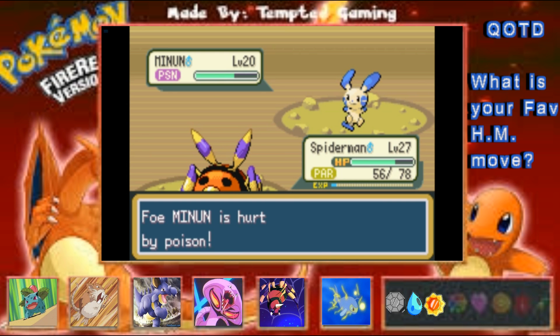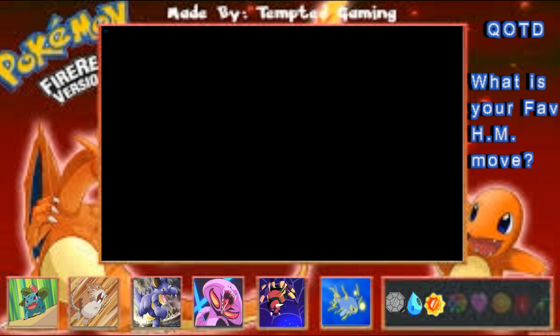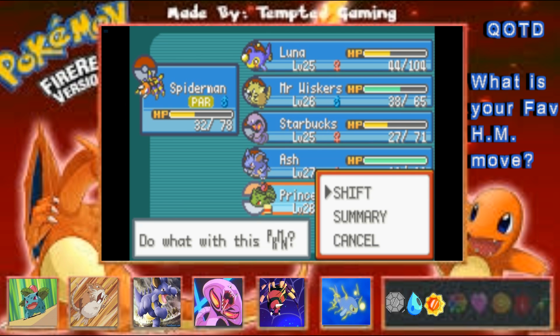Oh wow — we get paralyzed! Quick Attack — come on, I don't want to use a Paralyz Heal mid-battle. Okay well, we should be able to live no problem generally speaking. We can live a Quick Attack and we're definitely going to go down to poison since we're paralyzed. I hate paralyzation — that's so annoying. It's gonna go into Huntail so we can go into Prince.